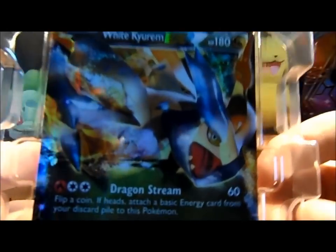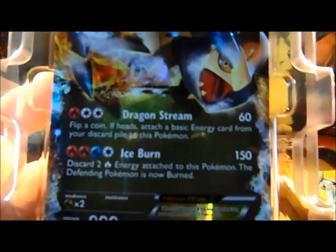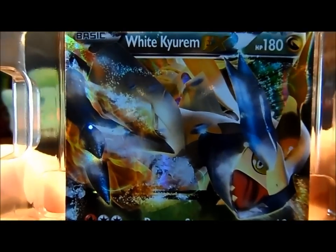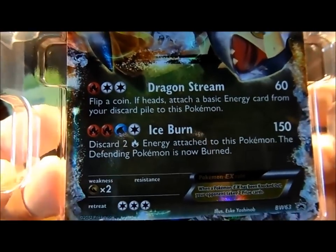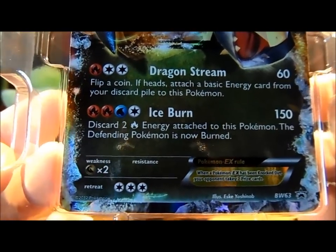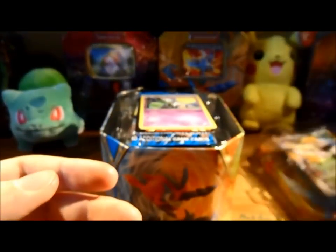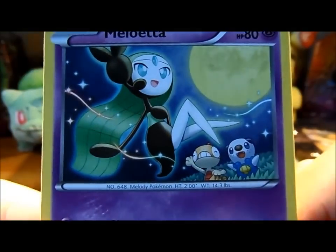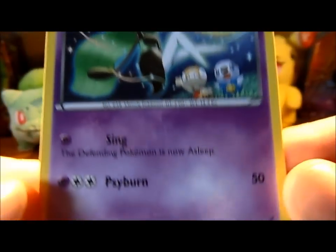Take this out - so yeah, this is the White Kyurem card, which is quite nice. I'm just going to pause my camera and then zoom in. That's better, focused. Here's a nice looking card. Got a Psychic Meloetta - it's my second one of those.